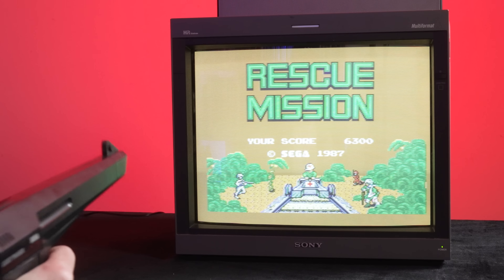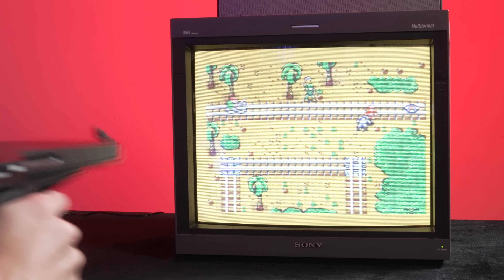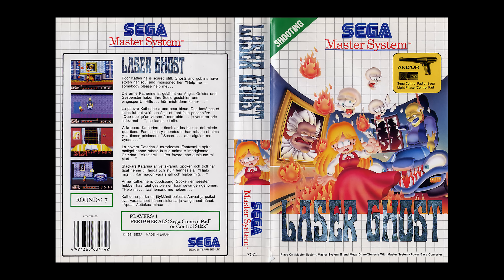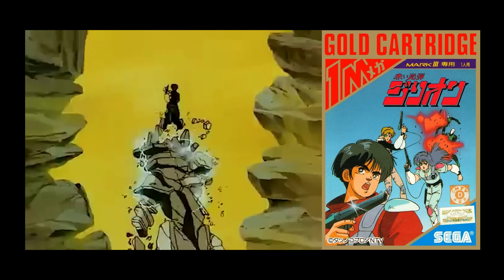The second game is Rescue Mission — let's go with hard mode. Notable titles for the Light Phaser include Rambo 3 and Laser Ghost. Fun fact: Sega-funded anime Zillion features guns almost identical to the phaser.